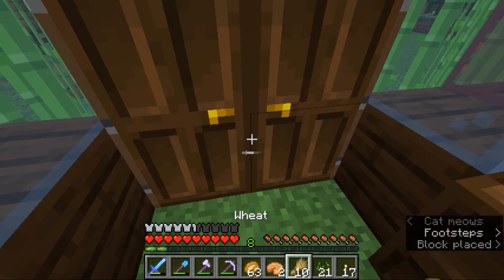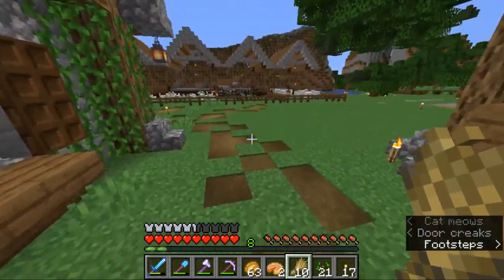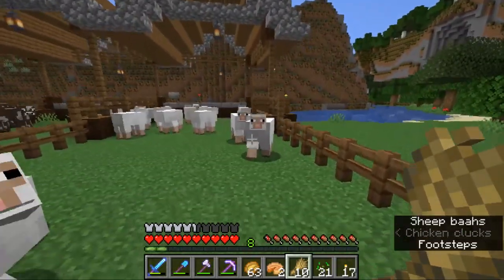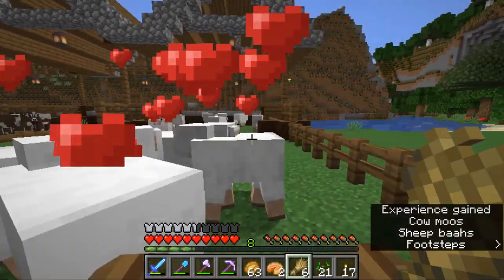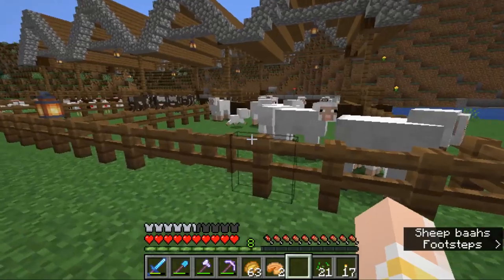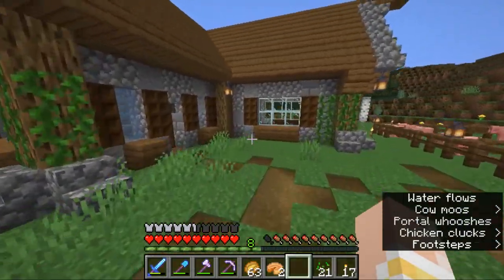We're gonna breed them and get some more sheep and repeat the process until I have enough sheep, because boys and girls, we're gonna be working on one of our first pranks today, which is giving Bella a ton of beds. In order for this to work, we need tons and tons of beds, which means we need tons and tons of wool.